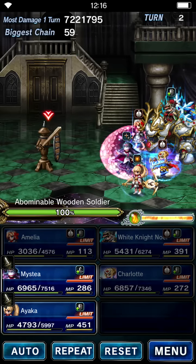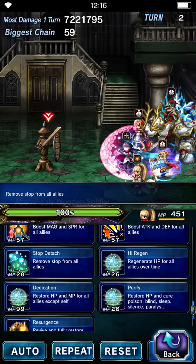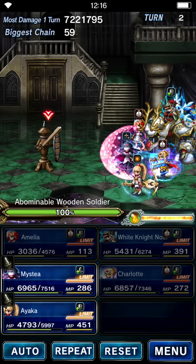Hey guys, Claudius here. Recently we are getting more and more enemies that can either inflict charm or stop on your units. As of this moment, Ayaka is the only unit that can cure stop using her stop detach, but even stop detach is not able to cure charm. There's a trick that will enable you to dispel both charm and stop.